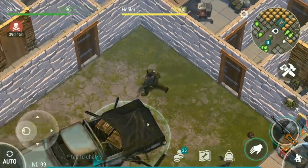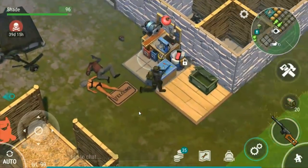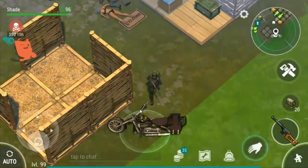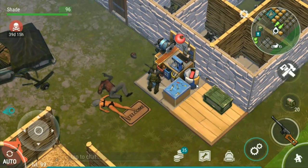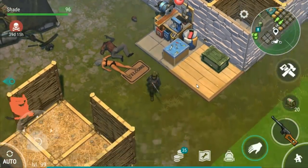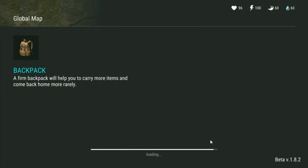Welcome back to Last Day on Earth Survival. I've been raided, and I was an idiot - I forgot to take the C4 out of my chopper. They actually stole two C4 from me plus another electronic circuit that I had in there. I really need to move my recycler inside because I've lost three electronic circuits in total now from it, which really sucks.